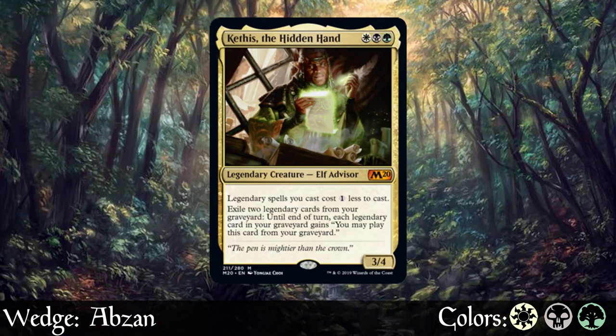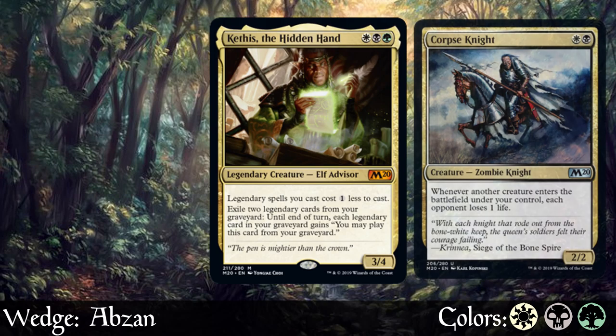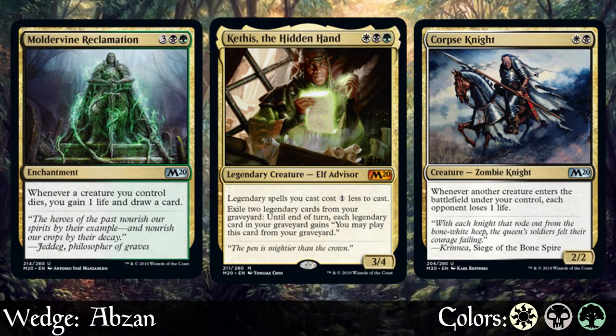Next is Abzan — white, black, and green. The story here is we want to go wide, destroy everything, and if we must, trample over our opponent. The white-black game plan mirrors that from Mardu, with Corpse Knight wanting us to go wide and get on the board early and often. But then green comes in with Moldervine Reclamation, and now doesn't mind us trading off our creatures, because each one that dies means we draw a card and gain a life.